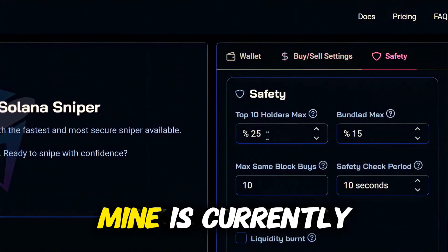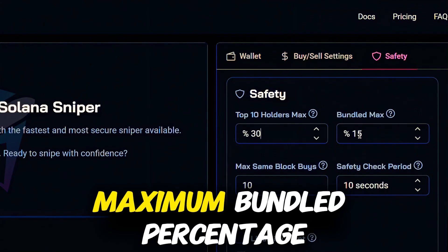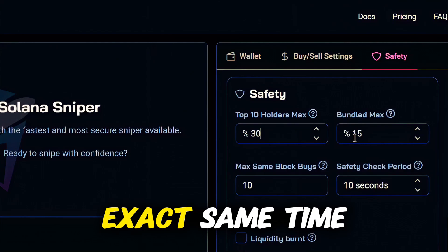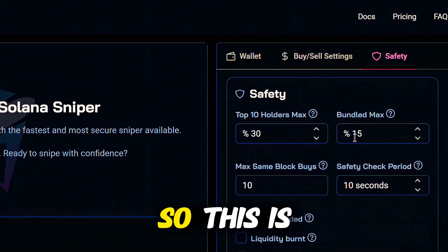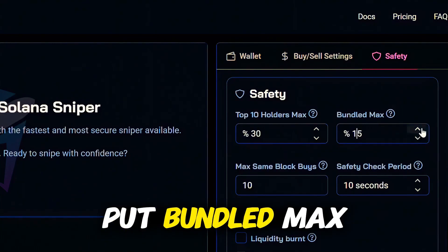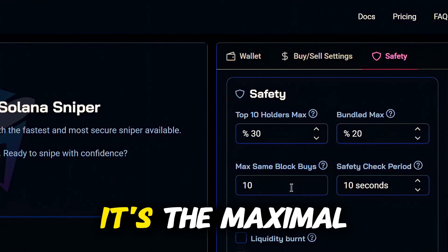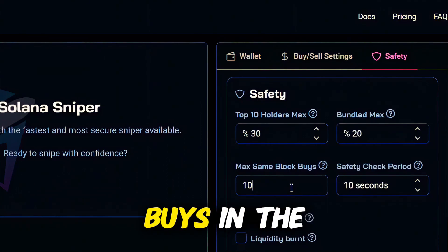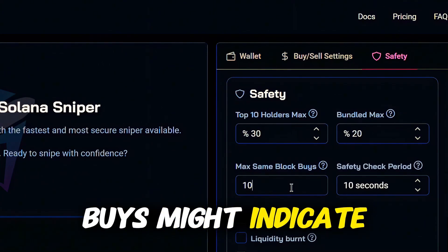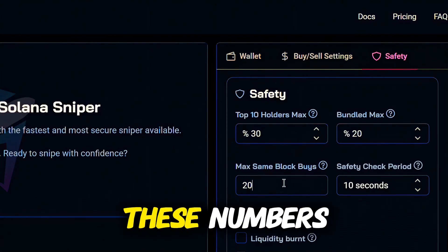For the top 10 holders, mine is currently at 25 — I'm going to bump it up to 30. For the bundled max, this is the maximum bundled percentage we can tolerate. Bundle buys are tokens bought at the exact same time as the token launched, which isn't immediately a red flag, but the percentage does matter, so set bundle max to 20%. For max same-block buys — the maximum number of buys in the same block at launch, which may indicate insider trading — I'll set mine to 20. You can increase or decrease these numbers to your liking.